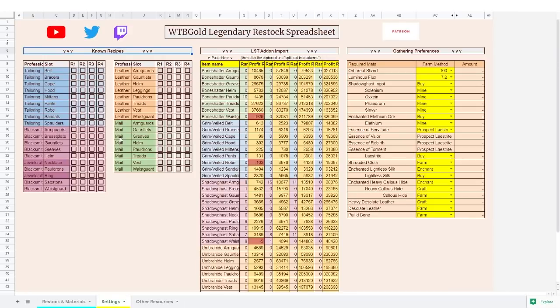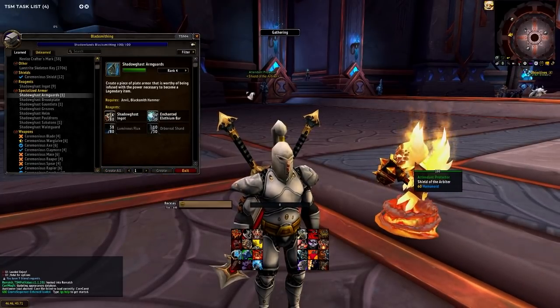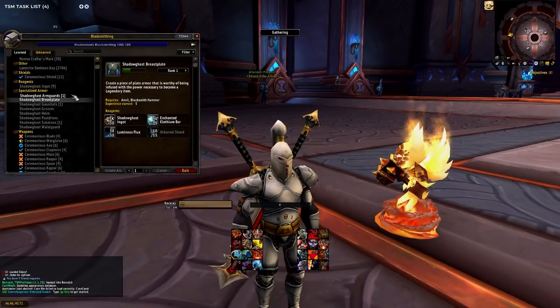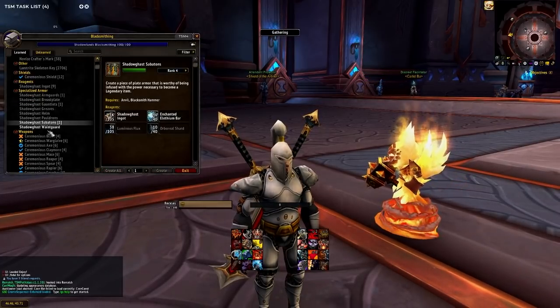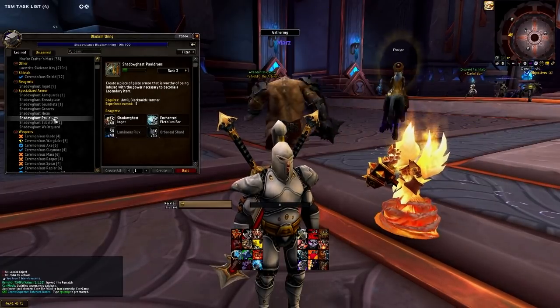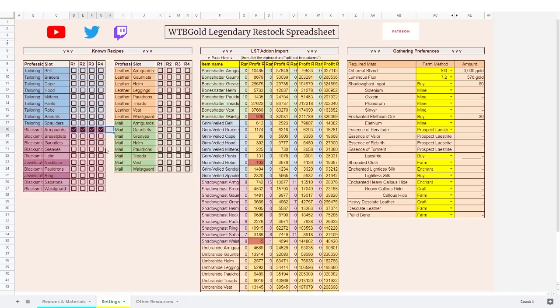Where the spreadsheet comes into its own is here, where you can select your known recipes. I'm going to go back to my blacksmith to fill this in. Here we are back on Reckles — we're going to get blacksmithing open. I have rank four of Arm Guards, rank four Greaves, rank four Sabatons, and rank two Pauldrons and Waist Guard — everything else is rank four. Back in the spreadsheet, select the items and press spacebar and they all get lit up. Now it knows the profitability, material cost, inventory count, and which recipes I know.